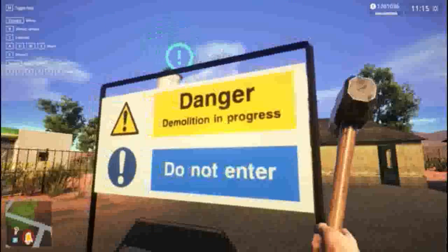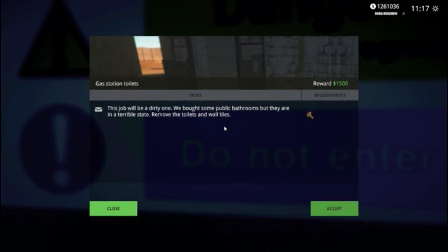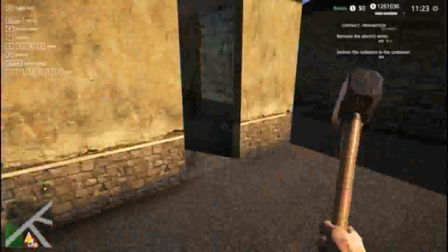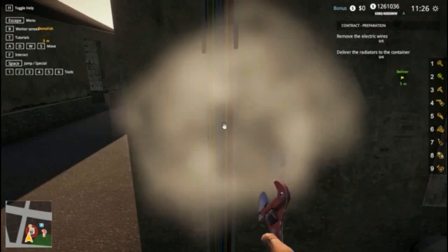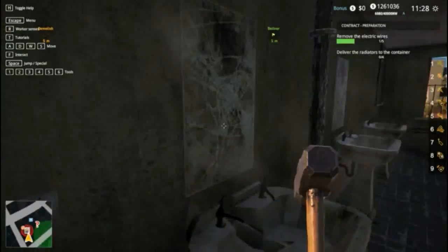We are working here. I keep forgetting - I'm just used to pressing E to access inventories, but it's F for this one. This job will be a dirty one - we bought some public bathrooms but they are in a terrible state. We need to remove the toilets and tiles, so we just need the hammer. You rip them out - yeah, okay.